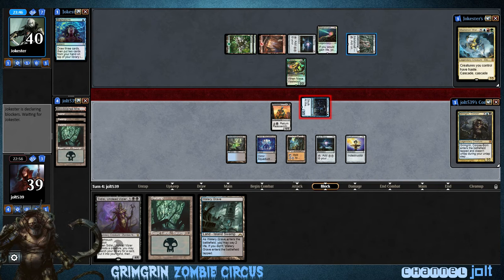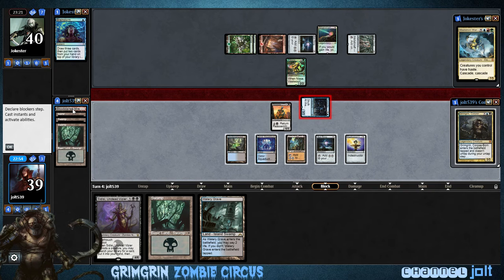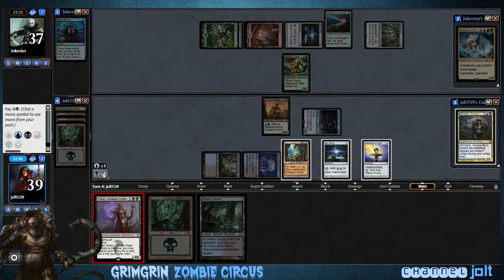Now our opponent's online for Metalcraft with Mox Opal, so we'll be able to tap for blue. He's still 2 away from his Wanderer. We could Sidisi for a card — trying to think what would give us the best bet against Maelstrom. At least swinging in for 3 right now. Let's get some Sidisi action going — pay for 2 off a Sol Ring.